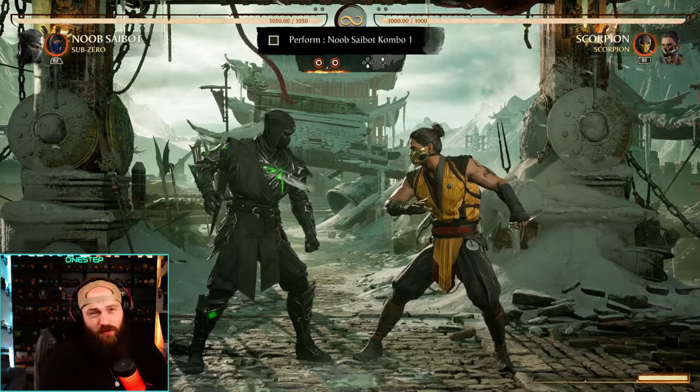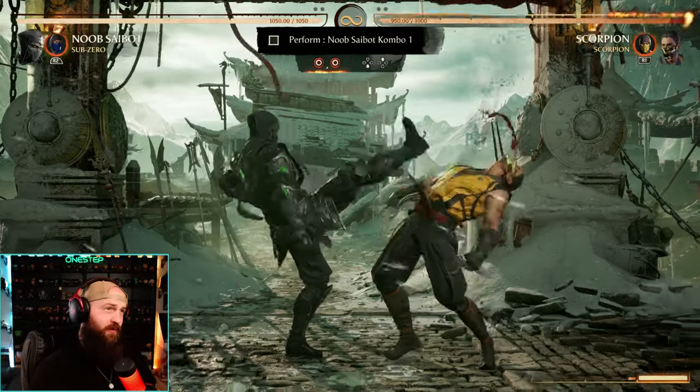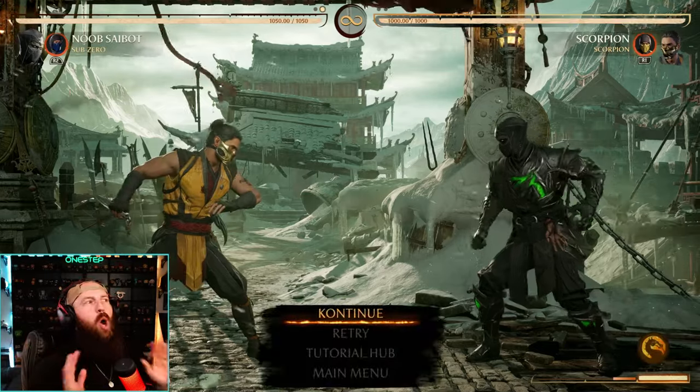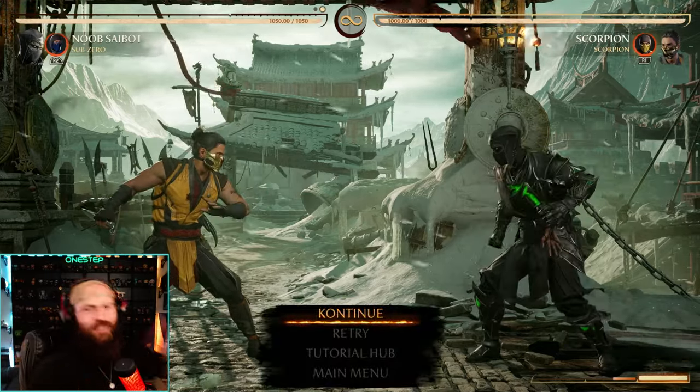The first one is kind of self-explanatory. You just press four, four, and then down-up for teleport — four, four, down-up — and that's the combo. Not much explaining needed there. Hopefully you can at least do that.